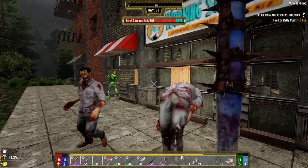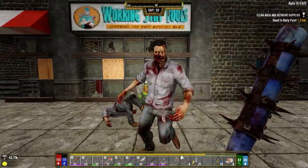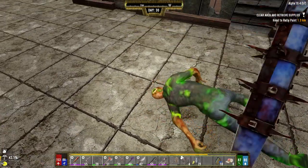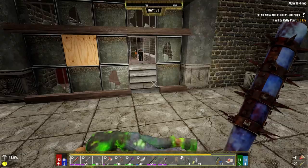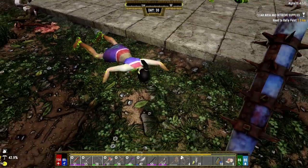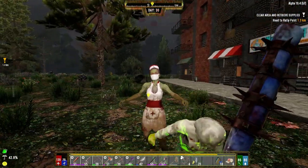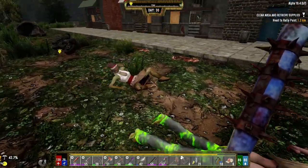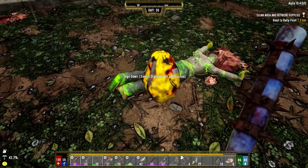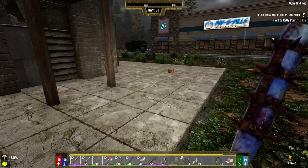The axe might work for a bit. Like every one of those was a power attack — look at them, it's raining zombies! Well, so much for going stealthy.